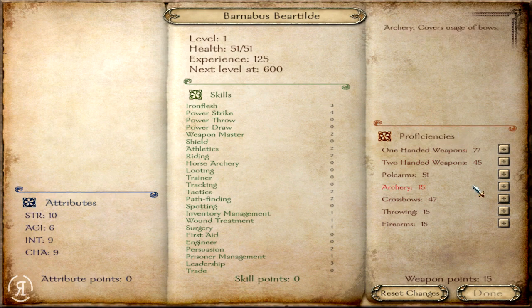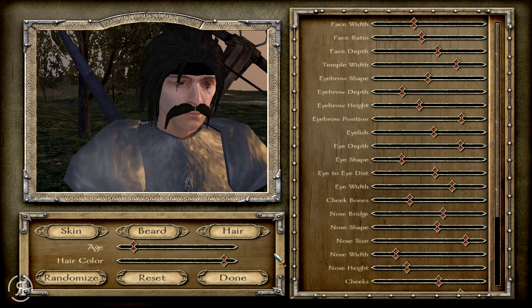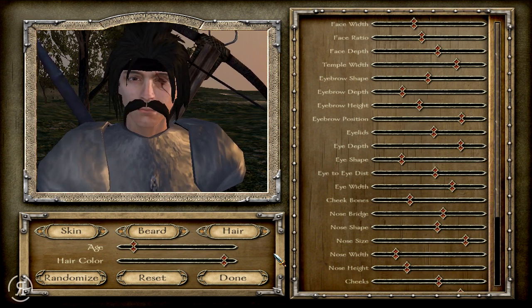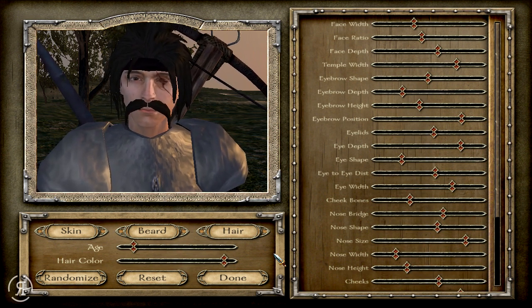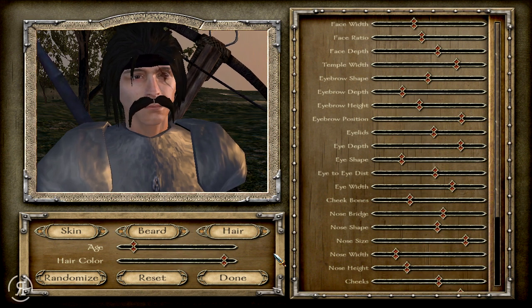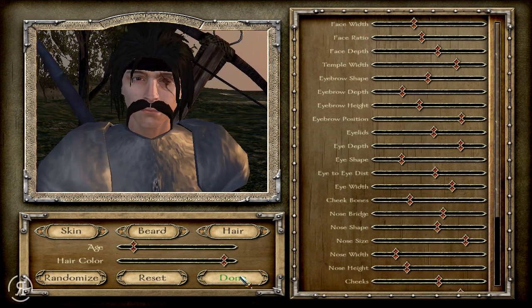We'll go for one more in Iron Flesh and some Inventory Management - that seems like a good distribution. Let's increase our two-handed skill a little bit and one-handed as well. Now we just have to customize Barnabas. I've chosen some of the more unique design options in this mod - not available in any other as far as I've seen. He has a rather brutal scar across his left eye and a bandana, as any good Warband agent would have, and he follows in Barney's footsteps by having a magnificent mustache.